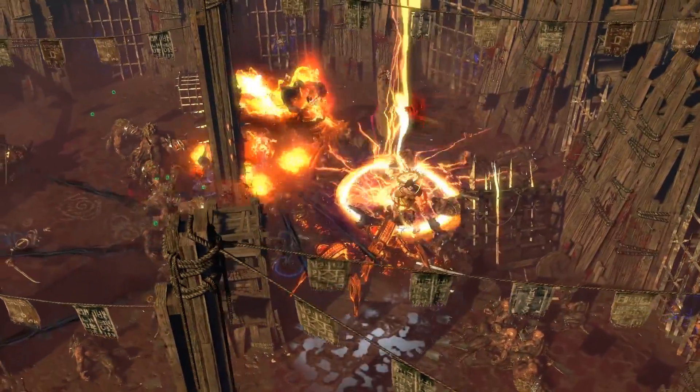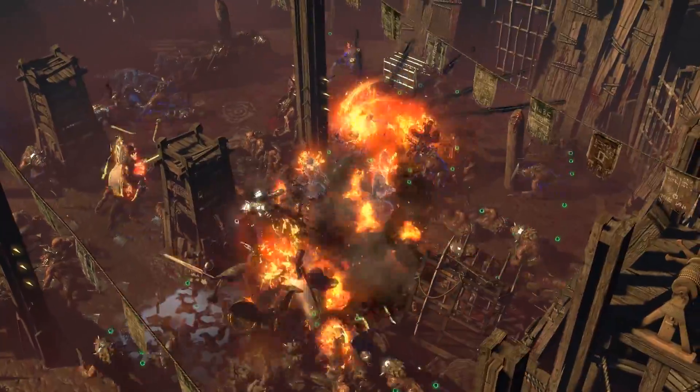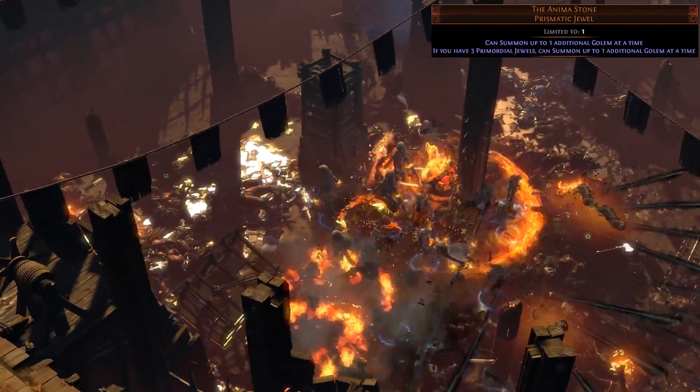To back up your skeletons, a Flame Golem setup is quite strong. Supporting them with Summon Phantasm on Kill will really grow your minion army. If you can get one, the Anima Stone is worth getting, since a second Flame Golem is quite strong.